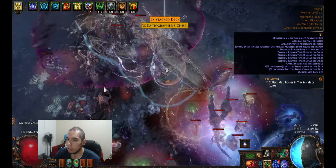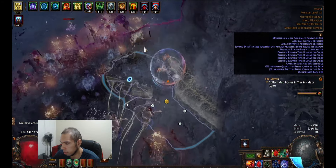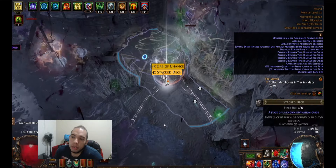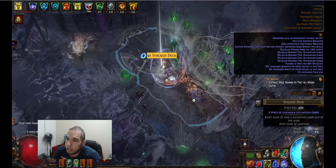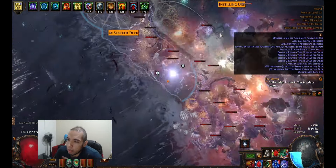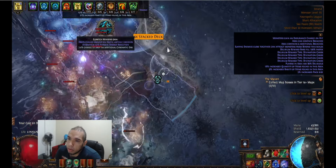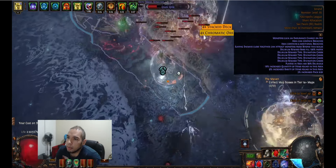Hey guys, so it's been a little bit over 2 days now — 2 days and 4 hours I believe. As you can see here, the build is going pretty well. I was doing obliteration yesterday and I was struggling a little bit on 60%. You can see this is 80% tier 16. I switched just now to the bow version and it's a lot better — I'm pretty much just blasting 80% now.